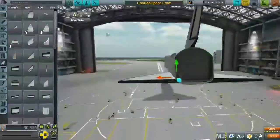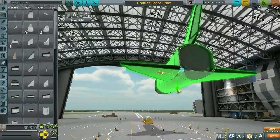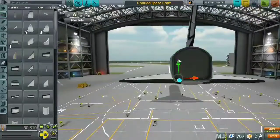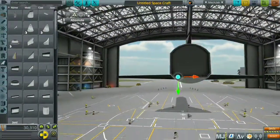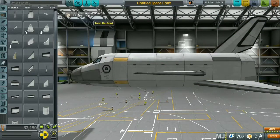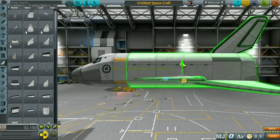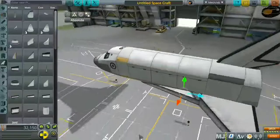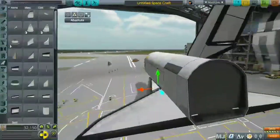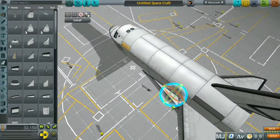The plan for the space station is to just be there for research and for refueling. There are going to be two parts launched in this episode: the first is the space station core, because you can't have a space station without a core, and the second is the refinery.